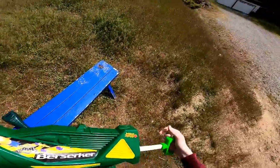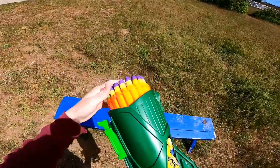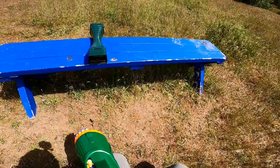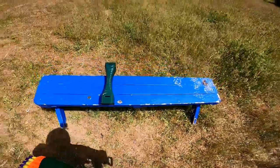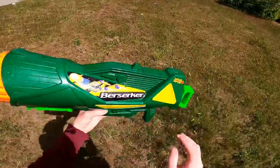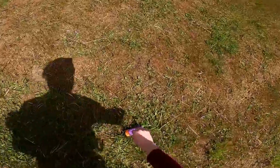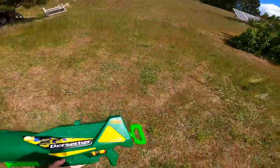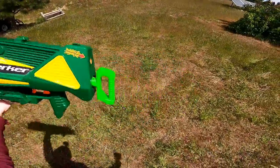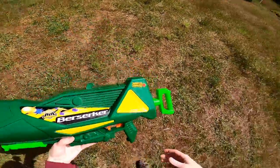Let's give the missile some pumps on the air-powered portion of the blaster. That's fully pumped. And here goes the missile — 41. You'd think that's not great, but for a missile like that, the Elite missiles on the Demolisher get around 50 to 55. That's actually pretty impressive because the Demolisher is a pump — it doesn't have any trigger. This one is air-powered and has a trigger, so very cool.